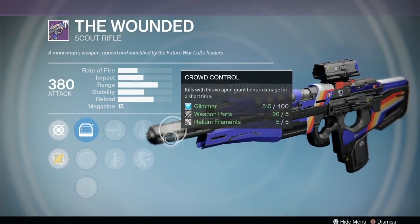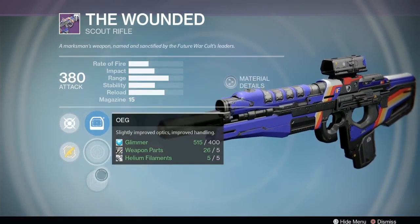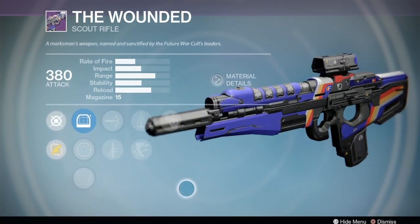The Wounded scout rifle has Crowd Control, Outlaw, Quick Draw, and High Caliber Rounds - always a nice thing to see. It's got the Red Dot, Focus Lens, and OEG scopes. I like this scout rifle for all of the things that it does - it's just a good scout rifle. The Wounded is nice.